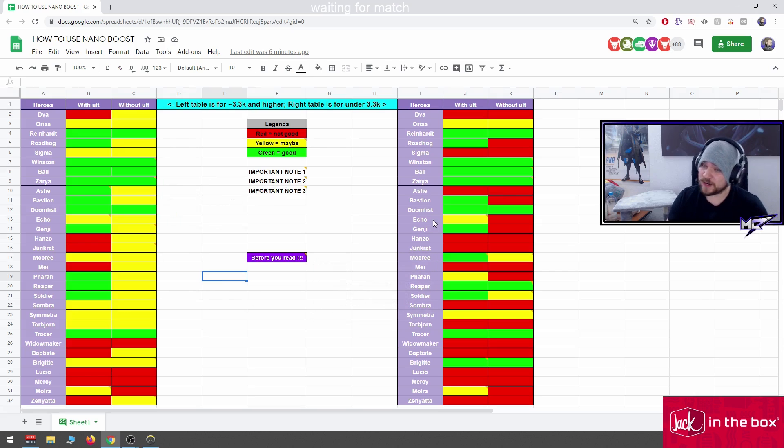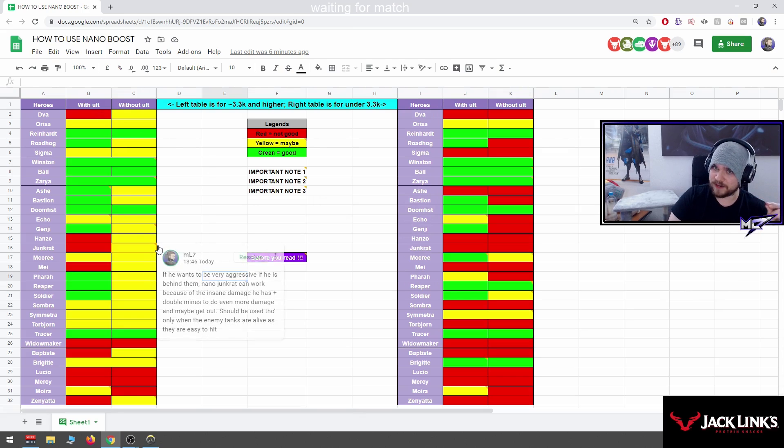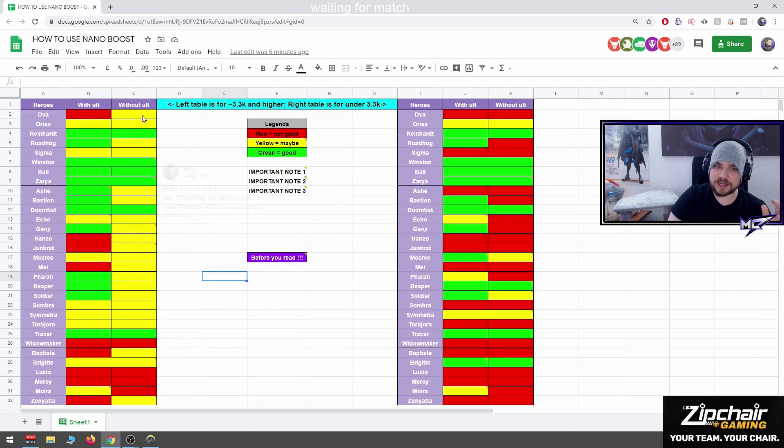Now let's check out the left table. The right table is for players under diamond or mid diamond, but it can have modifications. Just check the green and red outlines and try to memorize them. The left one is for high-ranked players, diamond and above — you see the table is more yellow because it depends on the player.